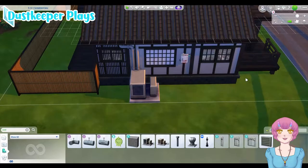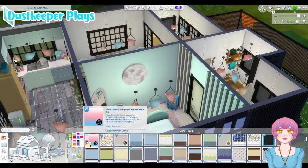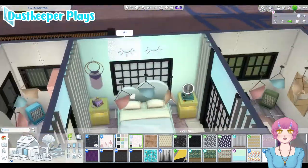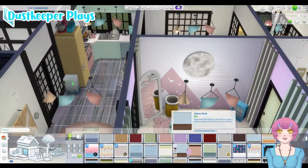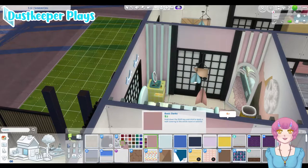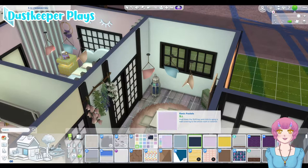I was looking specifically for a dryer vent — you know, that little vent that takes the hot air out of the dryer. Here I am trying to figure out what to do with that wall. I knew I wanted to make the wall with the moon on it an accent wall, but I wasn't sure what I wanted. I tried a bunch of different things — I liked the mountain idea, and I flip-flopped a lot on the wall color. I used a similar pink from a recent build that I really liked, and then started doing my greens, blues and yellows to make the room more dynamic.